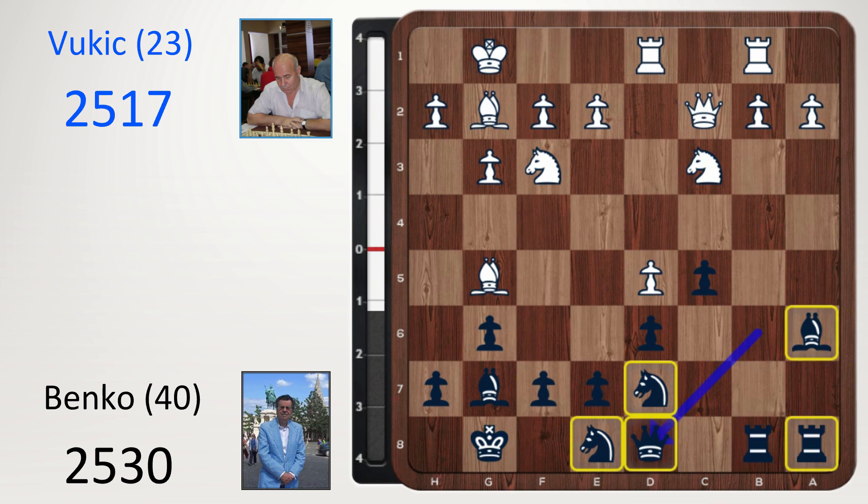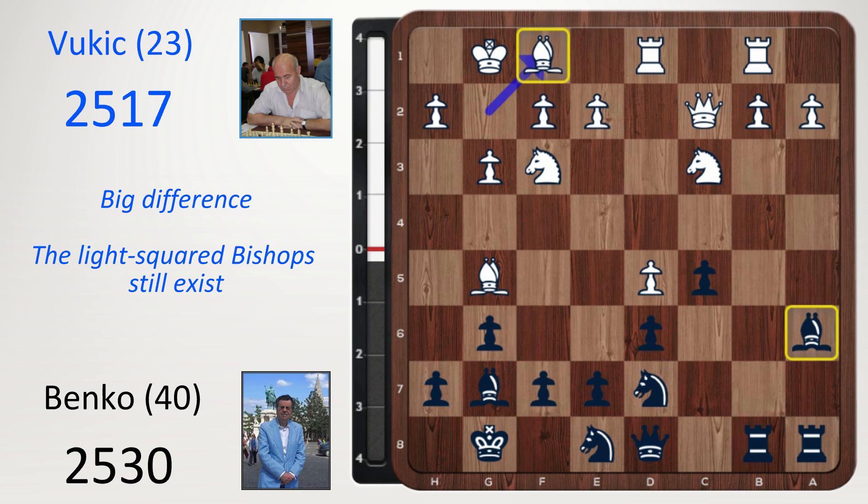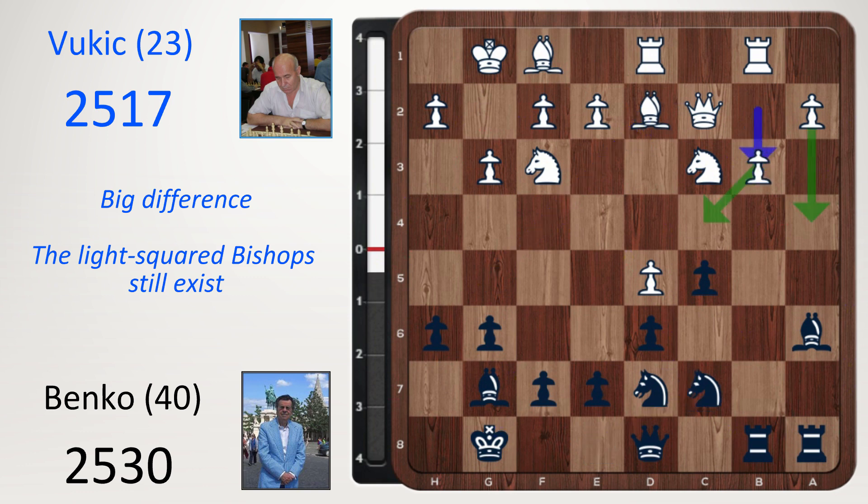The knight plans to reroute to c7, possibly to go to the queen side — maybe it can go to b5 — or it can stay on c7 and put pressure on the white centre. It can break it up with e6 in the future. Bishop g5 and queen d8. Notice the configuration of the black pieces is very similar to the Carlsen game, except for the crucial difference: the light square bishops still exist. Bishop f1 — I wonder if players are realizing there's no point in playing bishop g2, because you want to put it back on f1 to swap it off for black's better bishop. H6, bishop d2, knight c7.